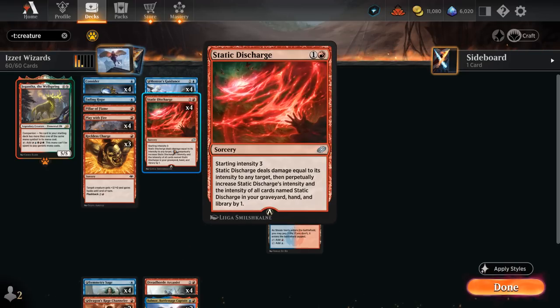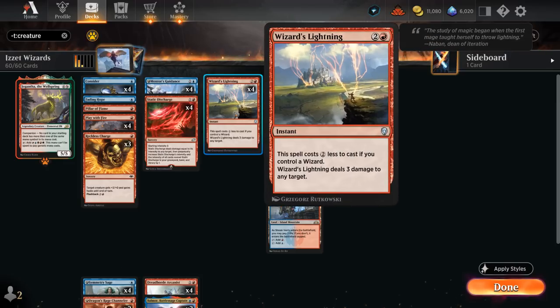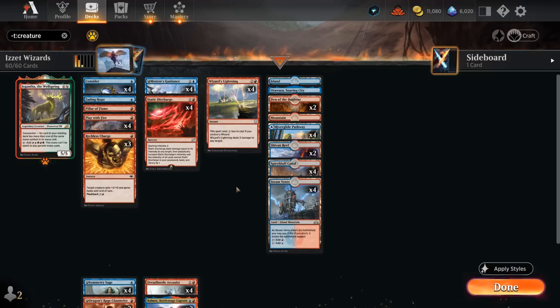Static Discharge is also awesome alongside Arcanist — deals three damage at sorcery speed to start, but for each time we've cast it, the next copy deals one more damage. That also counts copies cast out of the graveyard with Arcanist, so it can easily end up dealing five damage by end of game. And we have the full set of Wizard's Lightning, getting a two-mana discount if we control a Wizard, turning it into a Lightning Bolt for just one red — incredibly efficient, and replayable with Arcanist.